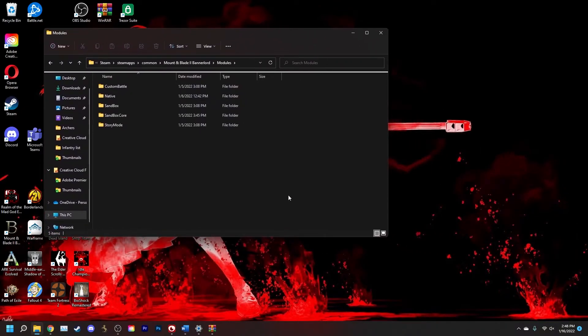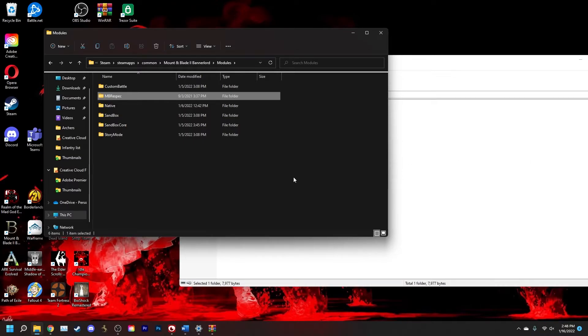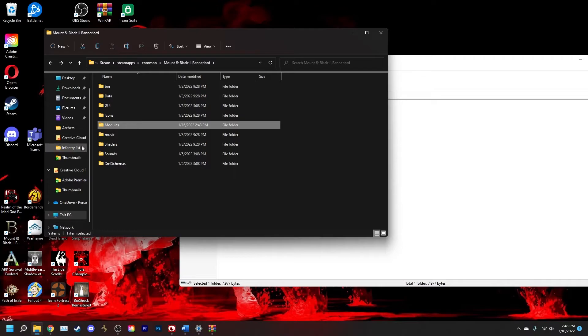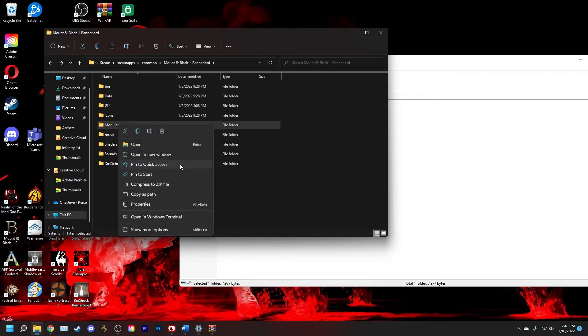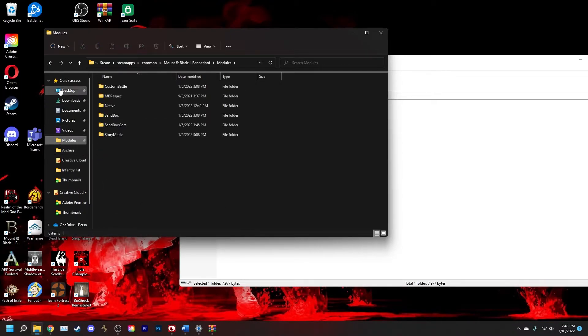Now that you have the Modules folder open, pull up your WinRAR and drag your mod right into this folder. A nice tip I suggest is going back, right-clicking the Modules folder, and pinning it to your quick access. That will cause it to be pinned on the side so you won't have to go through all those steps next time — you can just click there and drag it right in.